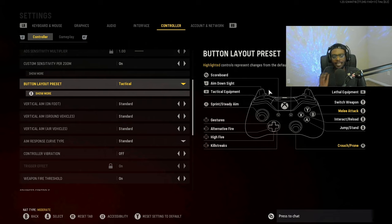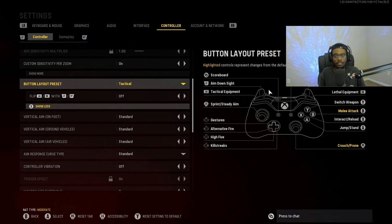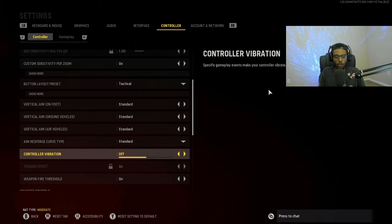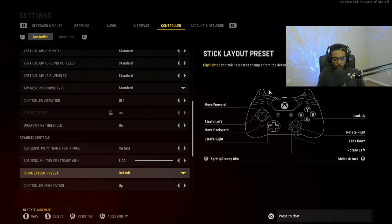The button layout is set to Tactical — the absolute best layout no matter what controller you have, with or without paddles. It remaps your crouch and prone button, allowing you to drop shot and stay on target, and lets you get into cover easier without moving your thumb. I also have vibration turned off because it messes up my aim, especially at longer ranges — you don't want any unnecessary movement in your hands or controller.